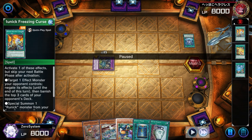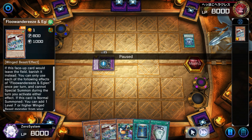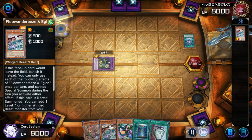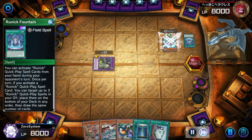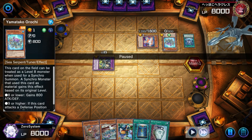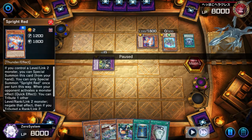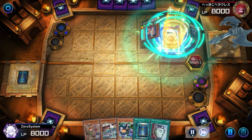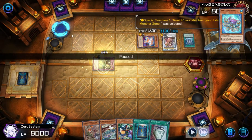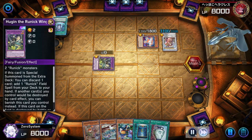To start this match off, the opponent reveals they are on Runic — pretty strong Runic opening, so they might be on pure Runic. They've already banished one of our cards, so they know we're on Floowandereeze. They trigger Fountain, draw a card, and go into another Fountain. They normal summon this card — interesting, it can be treated as a level eight monster for a synchro material, works very well with level twos. They reveal they're on Sprite Runic with a heavy Runic engine, going into Chen Yang off the Orochi and Huggin, then another Huggin to extend further, searching for another Fountain.